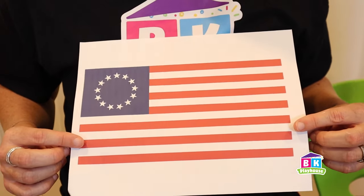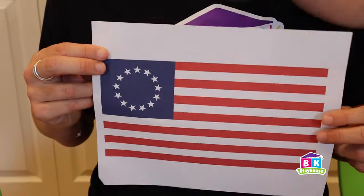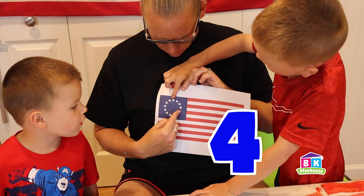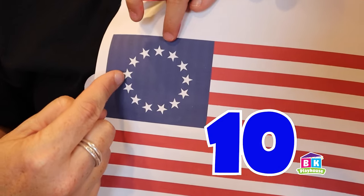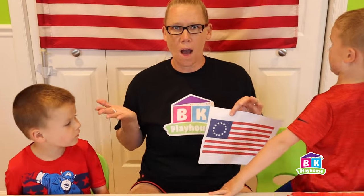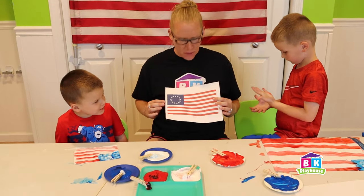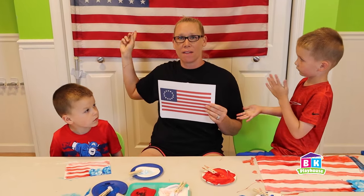What's the difference? Does it have 50 stars on here? No. Let's count how many it has: 1, 2, 3, 4, 5, 6, 7, 8, 9, 10, 11, 12, 13. Thirteen — for the 13 original colonies. And 13 stripes. But then we added some states, and now our flag looks like this.